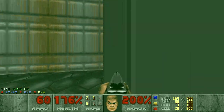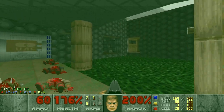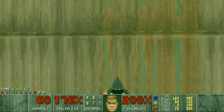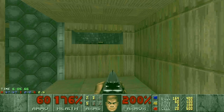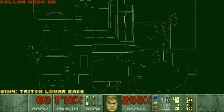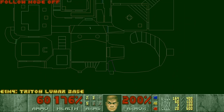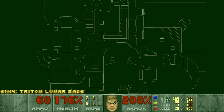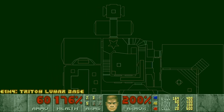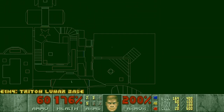Let's go check it out. Grab the radiation suit. There is a mega armor here - nice. Two more secrets to go. I wonder how I get to this area. I see a teleporter there. Let's see where I haven't been yet. There is nothing obvious in this place, at least for now.